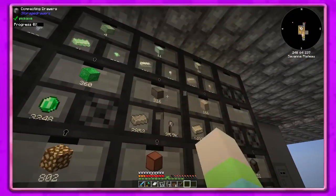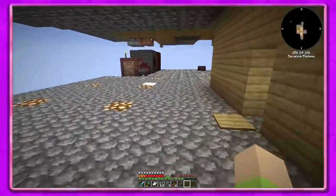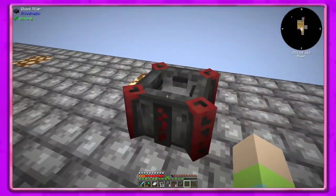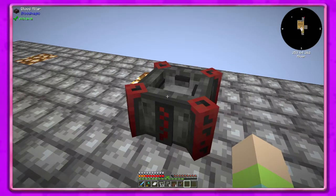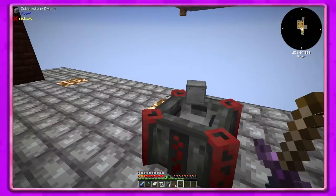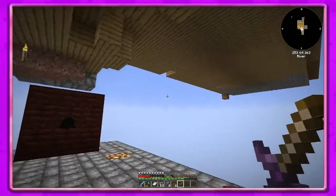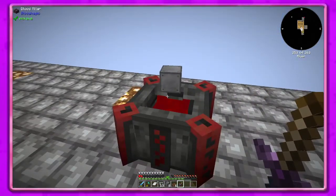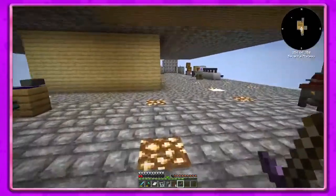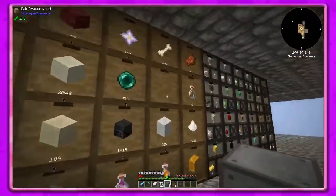Let's go over to the blood altar — I put it over here just for now, and obviously we're gonna have to upgrade it. We use our dagger pretty close to the altar and it'll fill up. I think it's called life points — LP. But I totally forgot — let's take that out of our hands so we don't accidentally use it. I need food.